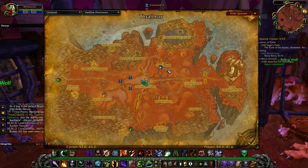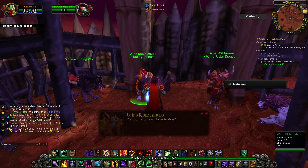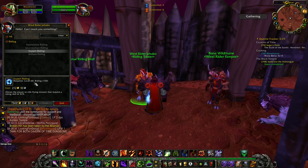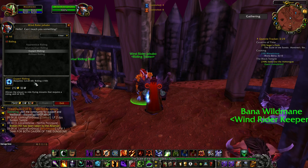You need to go to Hellfire Peninsula if you are playing as the Horde, and Honor Hold if you are playing as the Alliance. You can find the Riding Trainer here and learn Expert Riding, which requires level 60. With this you can use flying mounts with 150% speed.